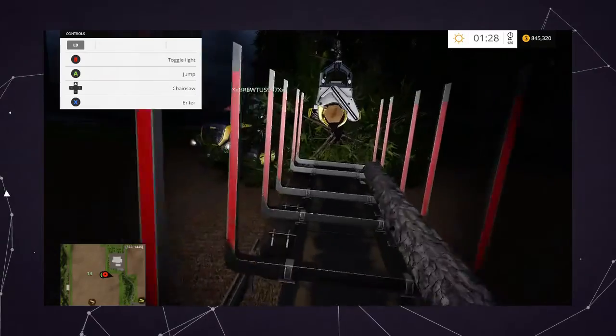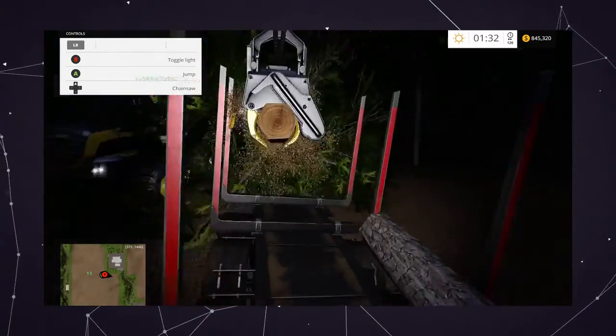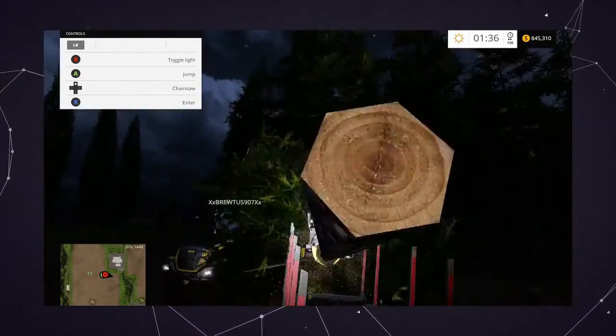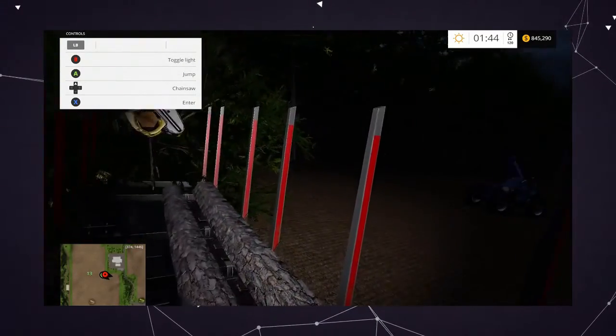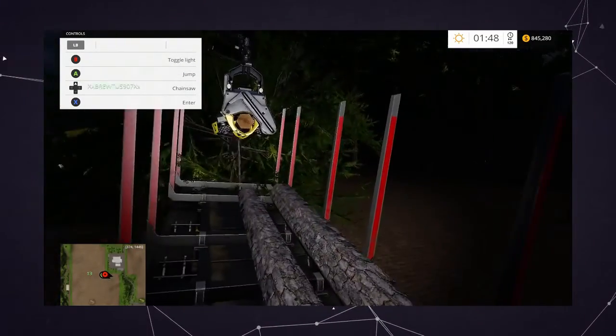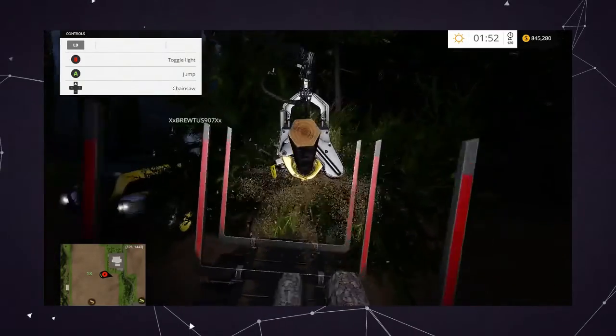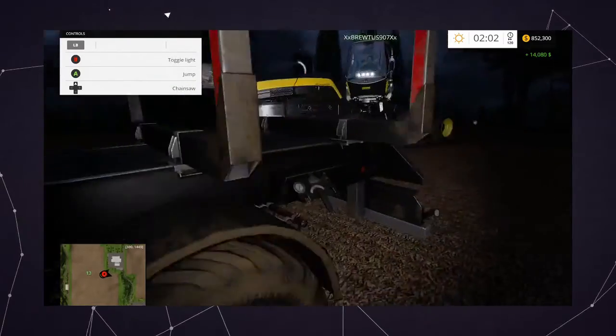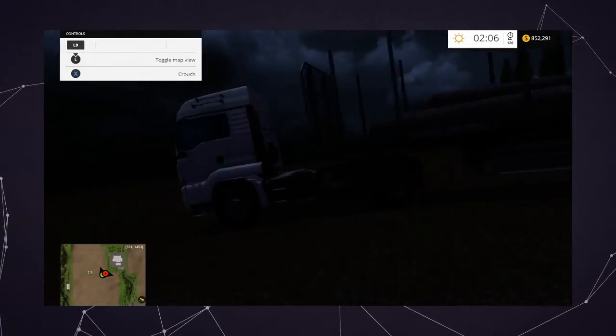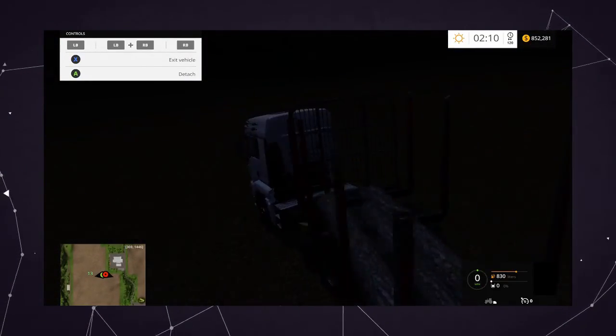Scoot over — am I still in? No, scoot over because it starts at an angle. I'm telling you what to do, you need to go to the left. There we go, that should be fine. That's one thing with the scorpion king, it's always angled for some reason when you cut the wood.